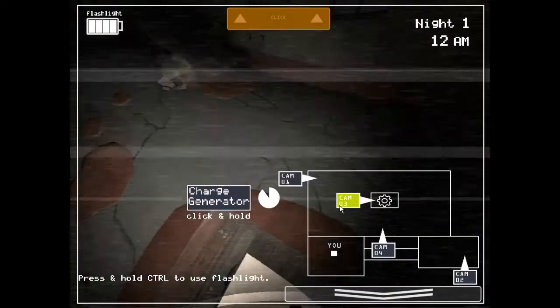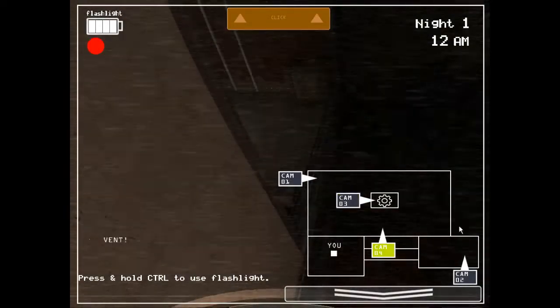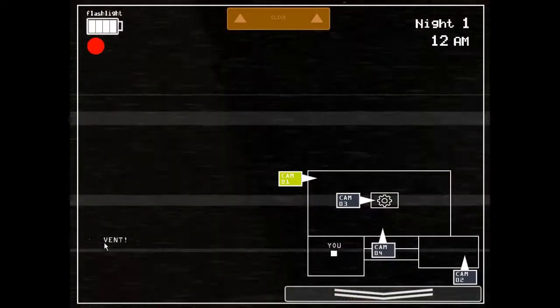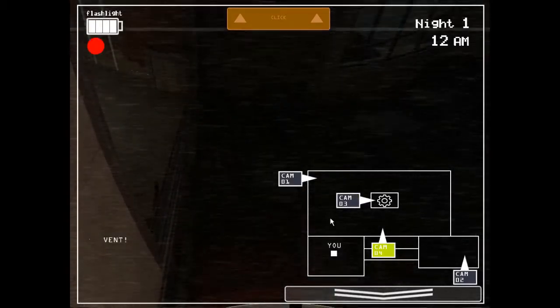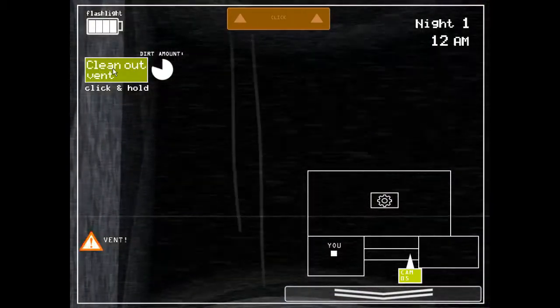It's actually got a flashlight as well. We charged the generator. I need to clean out the vent! What's the vent? You click the top yellow screen button. Oh right, right, right. I see.